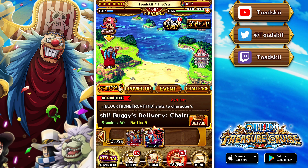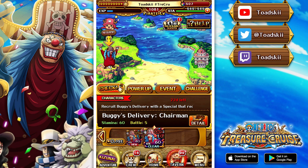This particular event is obviously for the release of the Straw Hat Pirate Crew Legend character. If you were lucky enough to pull that character or you have that character as a friend captain for this quest, it's going to make your life a whole lot easier.